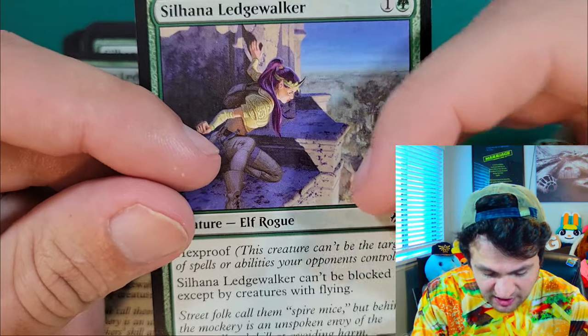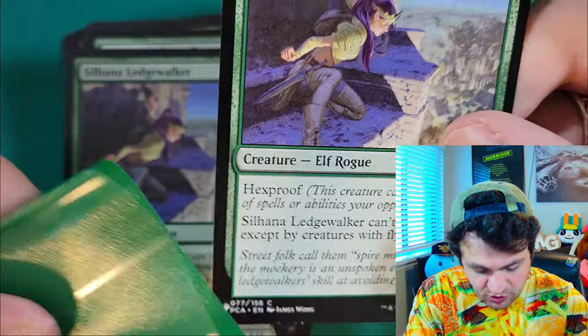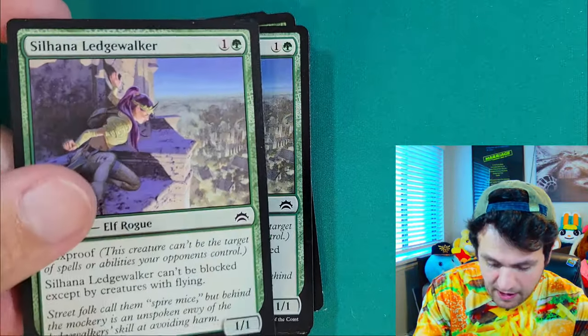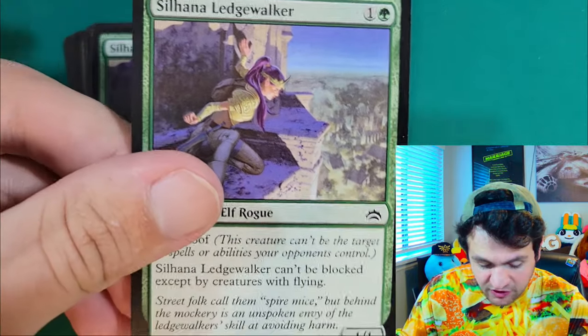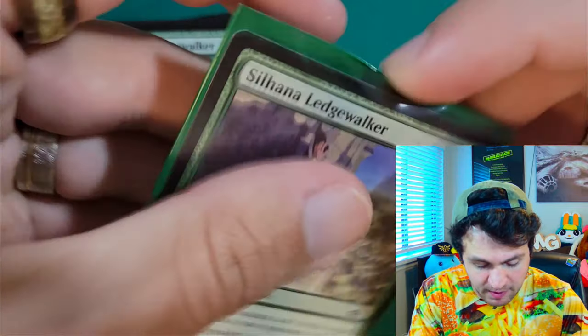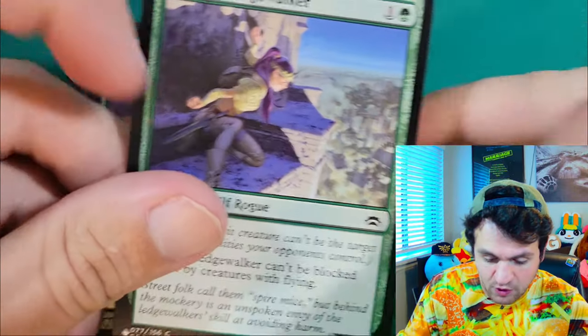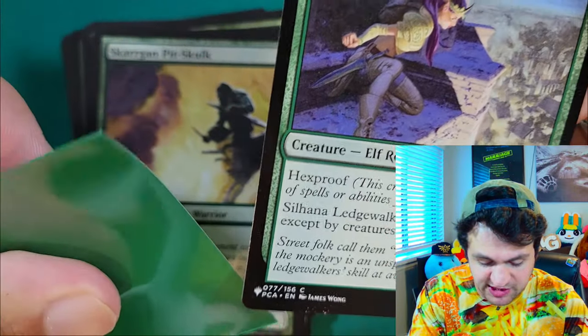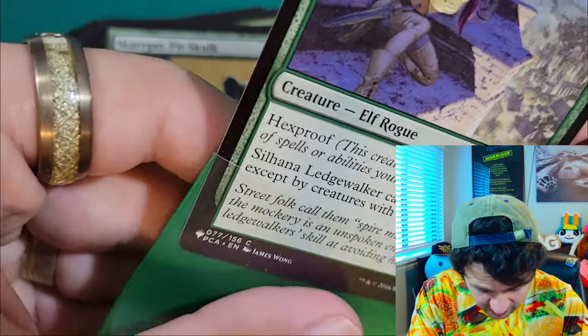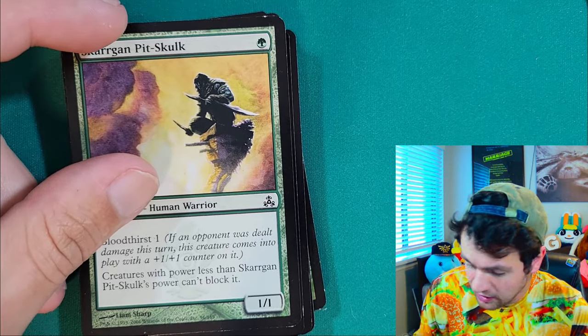Slhani Ledgewalker has hexproof and can only be blocked by creatures with flying. This text is pretty important because Slhani Ledgewalker doesn't have flying itself, and if it did have flying it'd be blocked by creatures with reach. What this allows Slhani to do is block creatures with flying without being blocked by creatures with reach itself. It also has hexproof so it can't be targeted — a great creature to pump since your opponents can't target it, but you can. It's a staple in Boggles, if you guys know what that is.